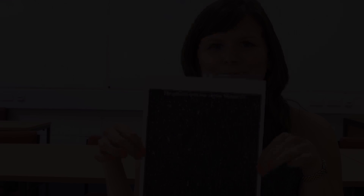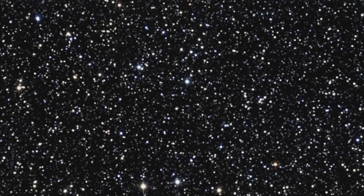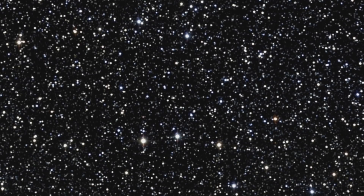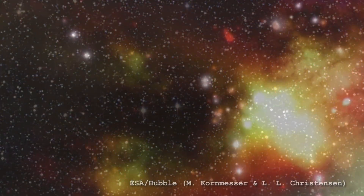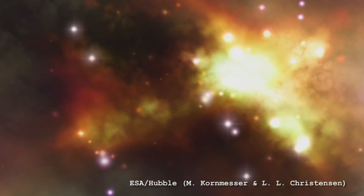I've got M23 this week. So this is what M23 looks like. It's an open cluster, NGC6494. Unlike a globular cluster, they're a lot less dense. They don't really have that spherical shape like globular clusters do either. This is actually only about 150 stars that are gravitationally bound together in this cluster. Open clusters form all from the same molecular gas cloud, basically.